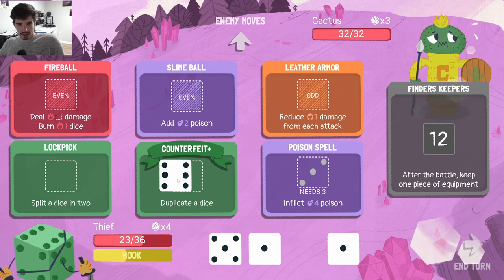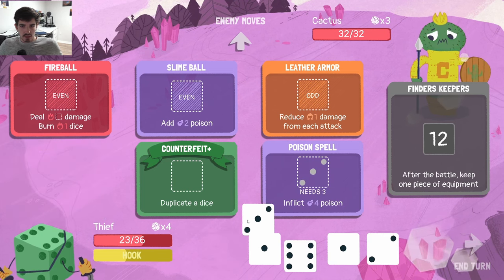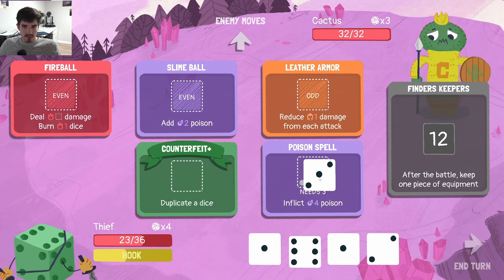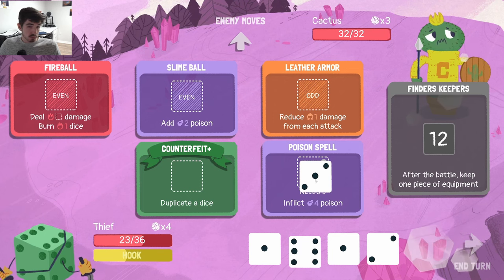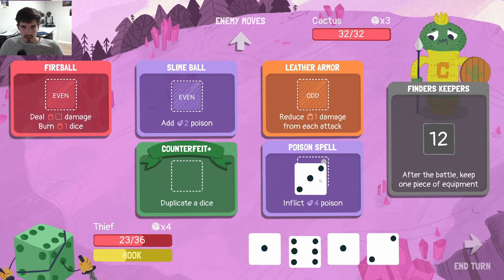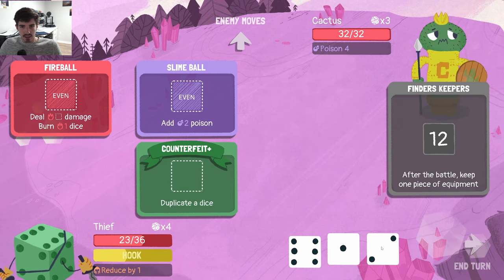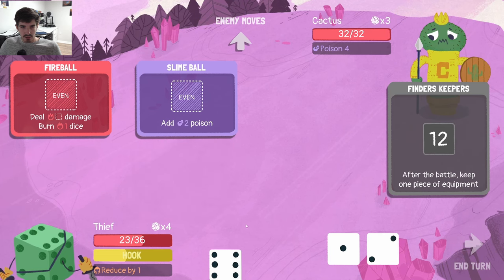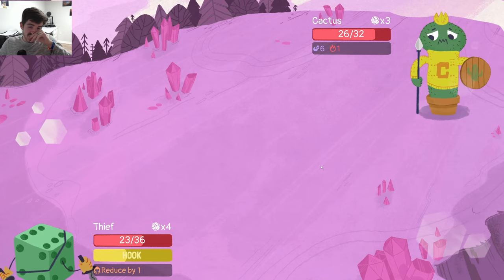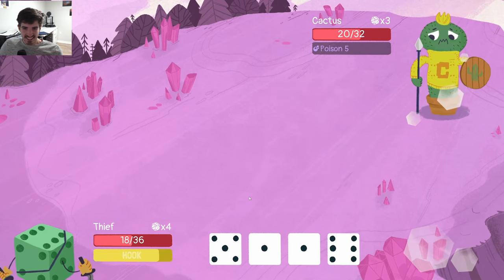We can do poison again on the Cactus, which is probably going to be the play, because he's going to get some thorns and start hurting us back a little bit. So let's split there — we get a 3-2, fantastic. If we Duplicate the six, we can deal six with Fireball and also put it on Finder's Keepers, that seems pretty good. This actually lines up pretty well — we can go three on the Poison Spell, Leather Armor with the one, then Duplicate six, six Fireball, six Finder's Keepers, two Slimeball, one Finder's Keepers. That was clean, I love that one.